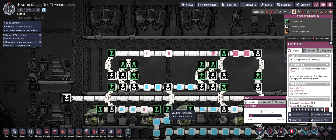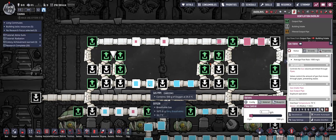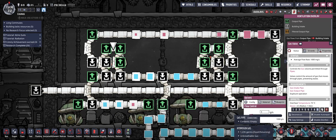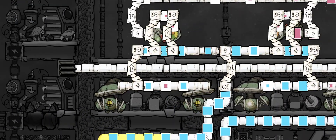This build takes advantage of something called bridge priority, which is essentially how gas bridges and gas pipes interact with one another. Let me slow this down and walk through it with this clean setup, focusing on this side right here.